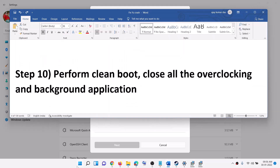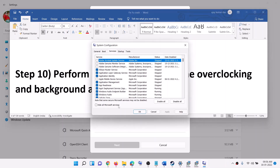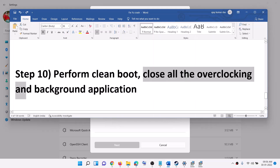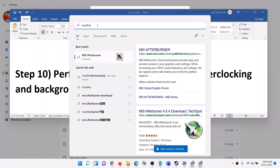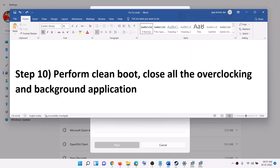The next step is to perform a clean boot. Type System Configuration in the Windows search box and open it. Go to the Services tab, put a check on the box which says Hide All Microsoft Services, then click Disable All, click Apply and OK. Restart your computer and launch the game. Also close all overclocking applications — if you have MSI Afterburner or Riva Tuner running, close them. Make sure only Steam and the game are running; close all background applications including all browsers.